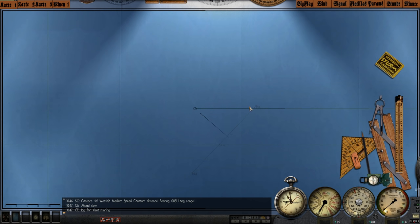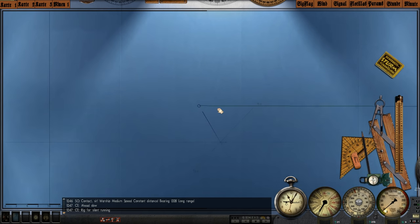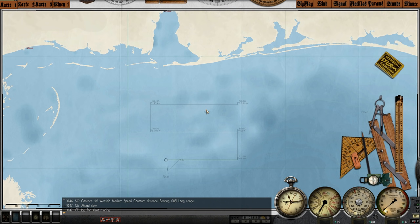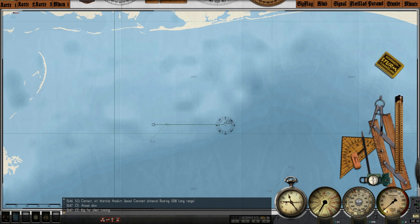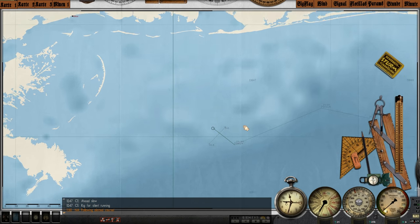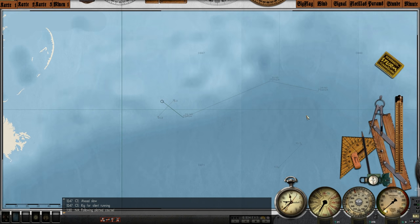Evading a destroyer in these shallow waters would be mighty difficult — no room to run. We are fairly close to deep water though, so I could make a dash for that if the time came. Thankfully she's sailing onward. I don't know if that's the same destroyer doing a routine patrol, but we're going to head towards the deeper water and stay in this deep pocket during the day. At night we'll maneuver into the shallows and see if we can find anything.